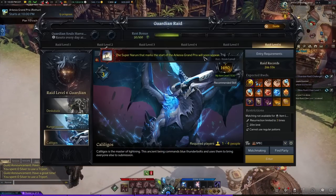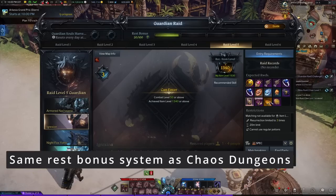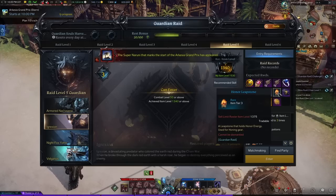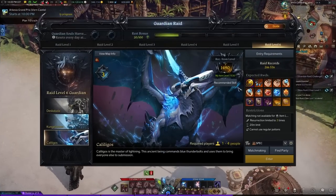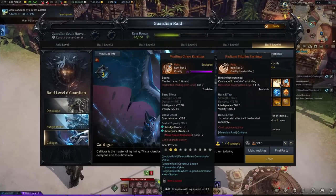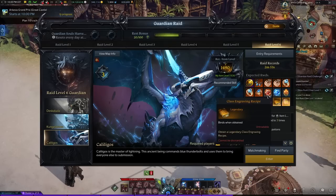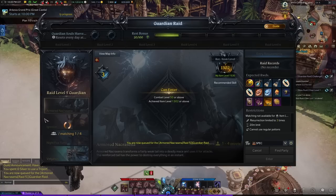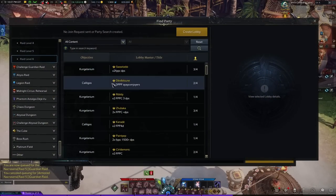Guardian raids are you versus one boss — again two per day per character, but you can enter as many times as you want beyond that. The main reward here are tradable leapstones, which you can sell for gold on the broker or send to any of your characters that need them. Other rewards include a chance of good accessories and the rune, which once you get it you have it forever for all your characters to use. This is matchmaking content, especially suited for new players.